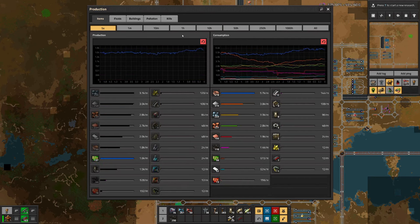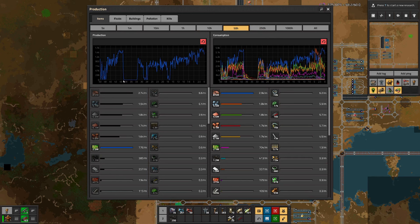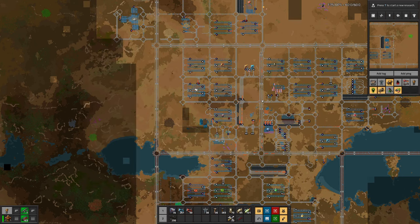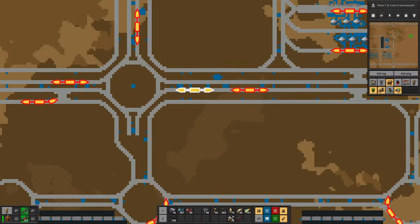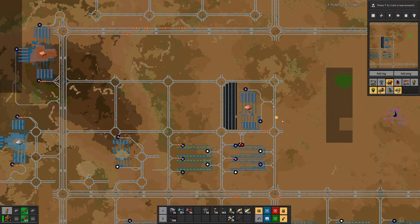If we want to make use of the rocket control units, we need quite a bit of circuits. The first thing is we want to boost circuit production. Looking at the last 10 hours, we had a drop but are basically at an all-time high. Looking further back we can see we have pumped up the production, so we are on the right track. We just have to throw more things onto it and make sure trains are not waiting endlessly or stuck on the line. That's probably the main issue we are facing in this phase of the game.